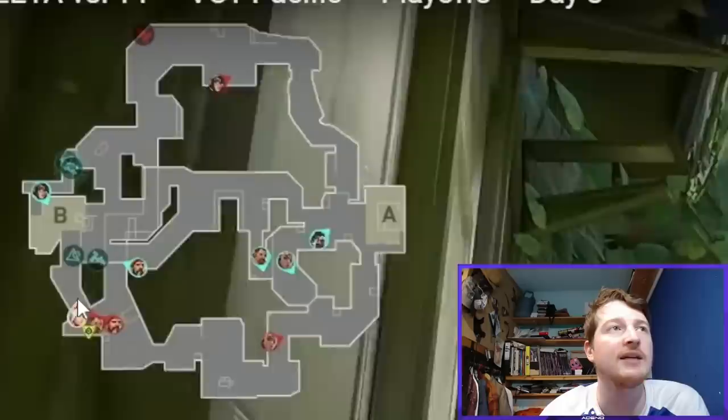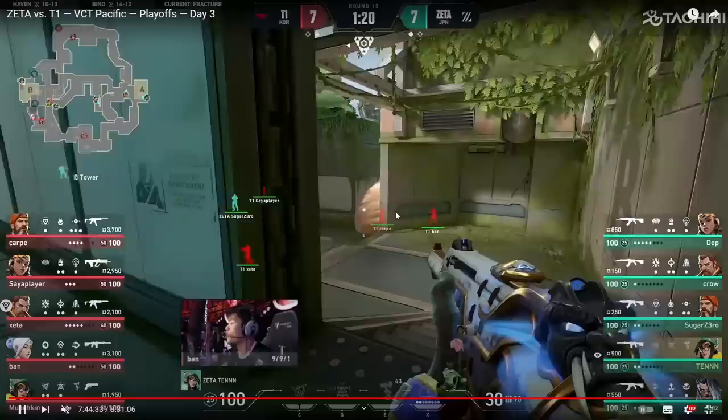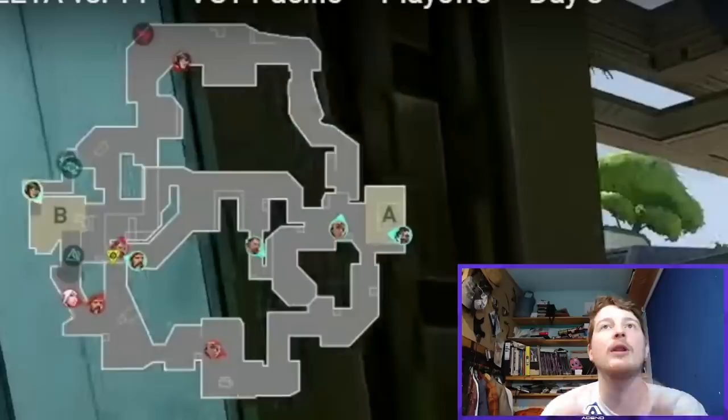We end up in this spot where T1 are walking up towards the Killjoy turret. Ban comes in and destroys it, but they don't go in off it. The reaction is to put down a Brimsmoke. No rotates come from Zeta Division, and right now we're 20 seconds into the round. There's a massive, massive problem for Zeta Division — this was a common theme throughout these early defensive rounds for them.